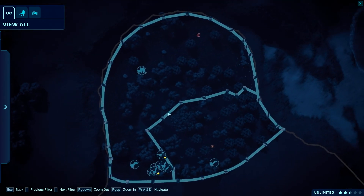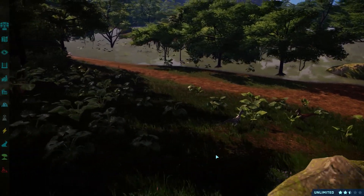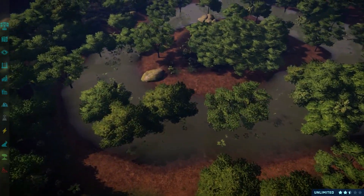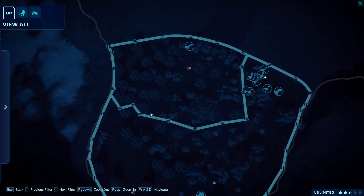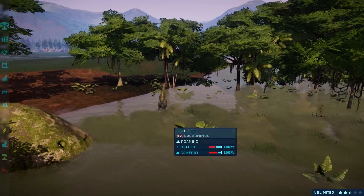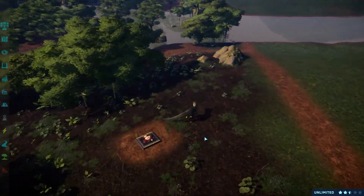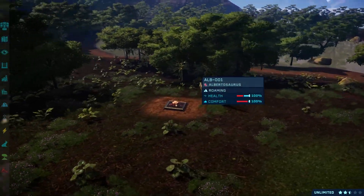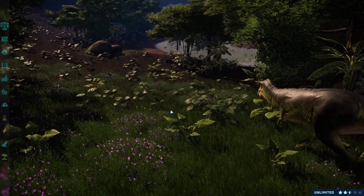That's pretty much it. As you can see, everything is congregated in one area — you can't see the Compies, but hopefully that's not a reoccurring problem. In the next one we should be doing Baryonyx and a few other little critters to roam around with it. Thank you very much for watching. The aim of the series is to try and get every carnivore in a habitat that it would have lived in — I think we're doing a pretty good job so far. Everyone's enjoying the new homes. Thank you very much for watching and I'll see you in the next one.